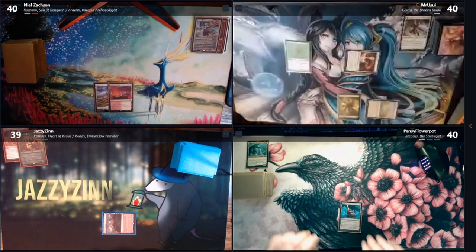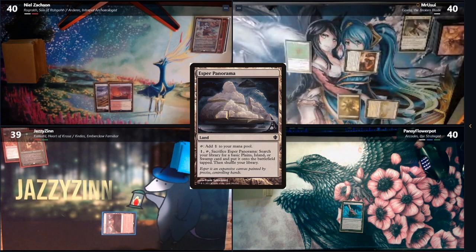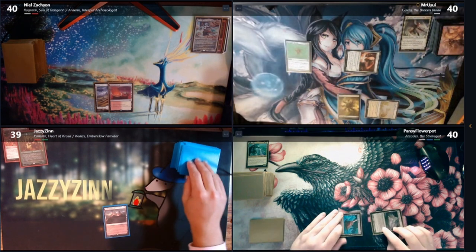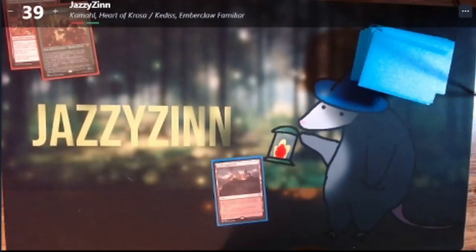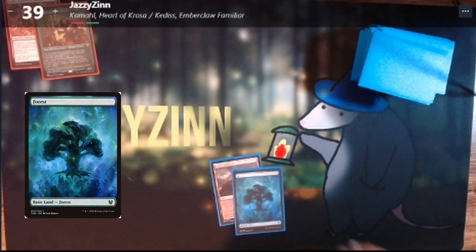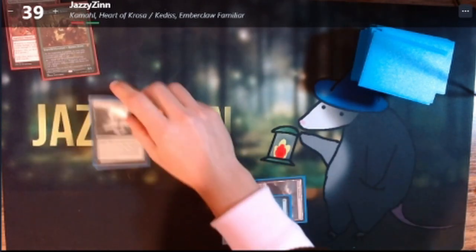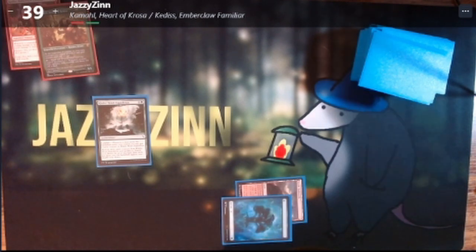Tyler, your turn. Draw. Play an Esper Panorama — we'll go ahead and crack it faster. Untap. Play an Island and a Swamp, get a Forest. Tap two for Khalni Heart Expedition — Landfall gets counters on it, and when it has three on it I can crack it to get two lands. And I pass turn.